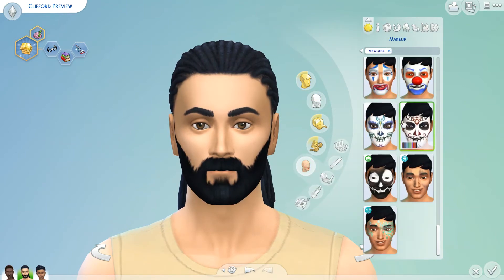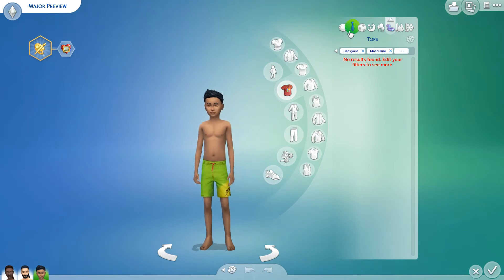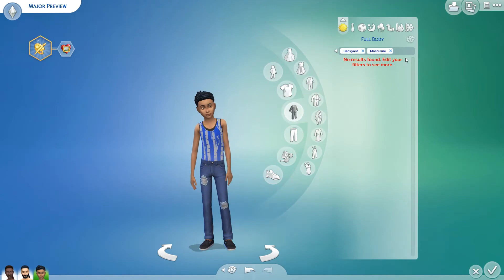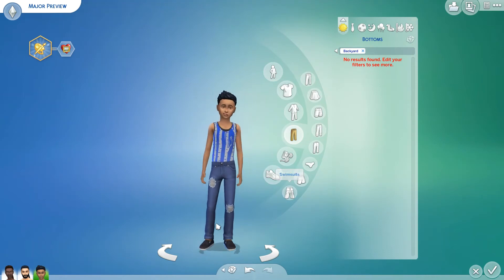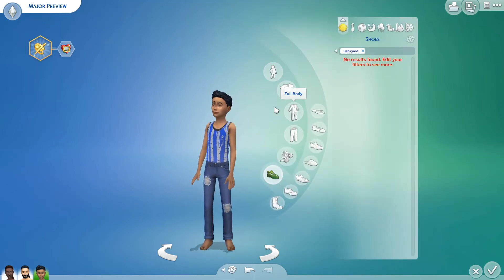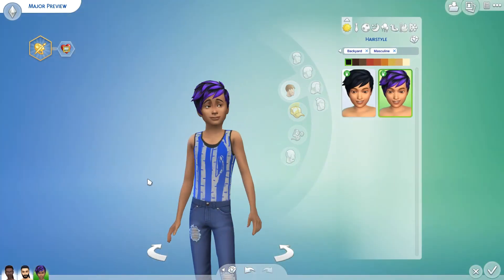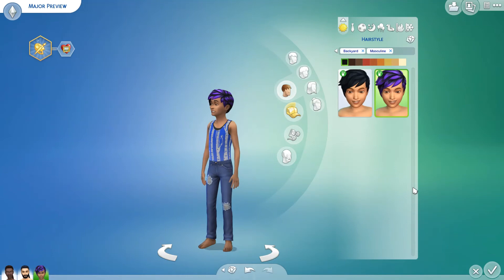For children, we have a couple of shirts that are the same for male and female Sims. There are no dresses and no bottoms — there are tops but no bottoms, which is really strange. There are some haircuts that are interesting, though they don't really look like hair. That's all there is in this pack for children's CAS content.